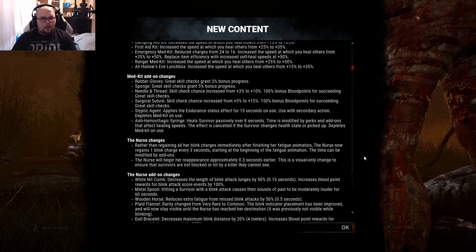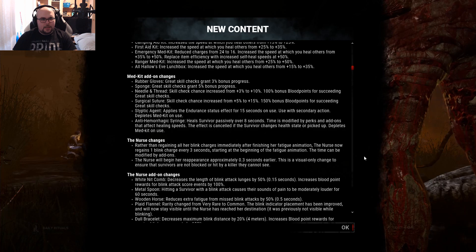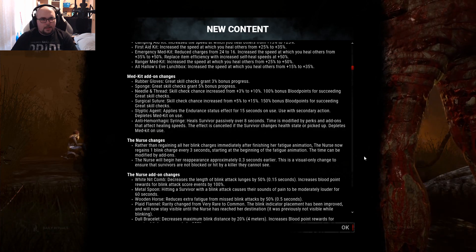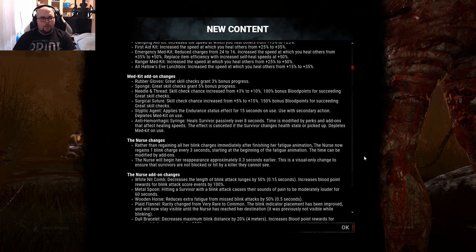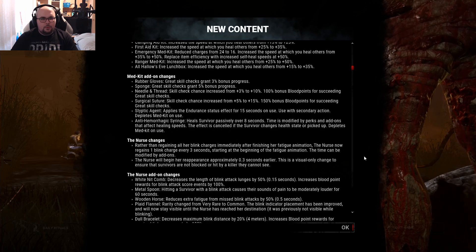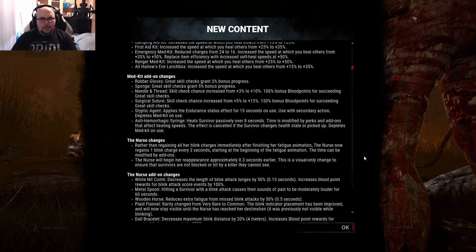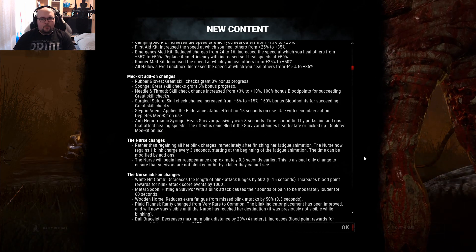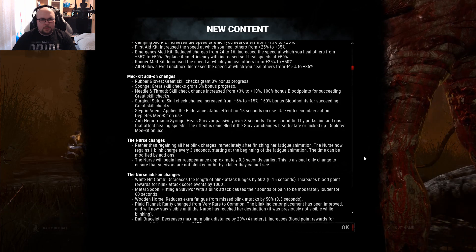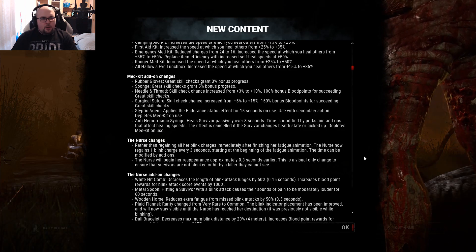Medkit add-on changes: the Rubber Gloves now grants 3% extra bonus progress when you hit great skill checks. The Sponge gives 5% extra bonus progress on great skill checks. With the Needle and Thread you gain a 10% increase in skill check chance. Hitting skill checks with it grants 100% more blood points for that action. The Surgical Suture gives 15% more chance to get a skill check and 150% more blood points.